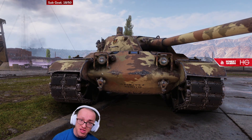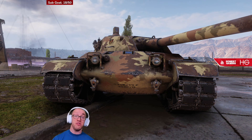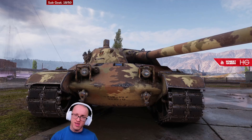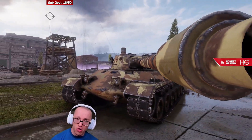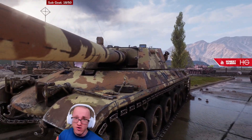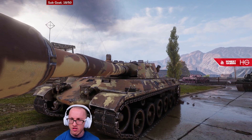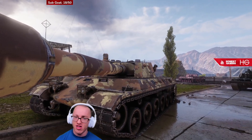130 on the upper plate with an effective of about 220. When this tank sidescrapes, these cheeks do present as weak spots in the same fashion as they might on an IS-4 or something like that. So if this tank is sidescraping at a corner at you, shoot above the tracks there — you've got about maybe 220 to 230 — you'll most likely get a pen.